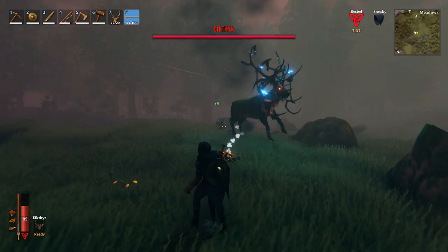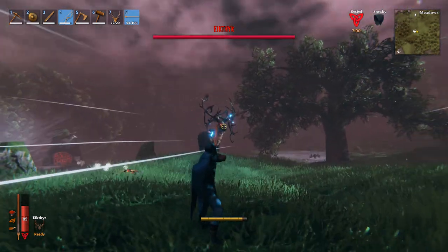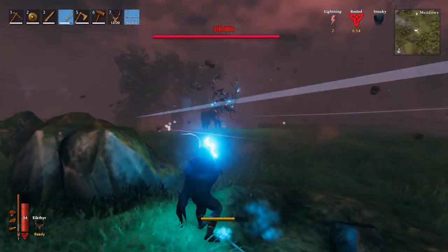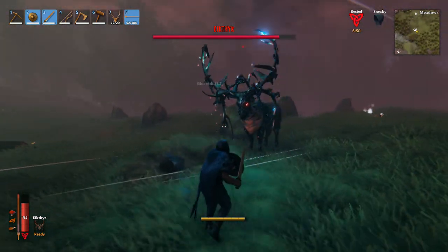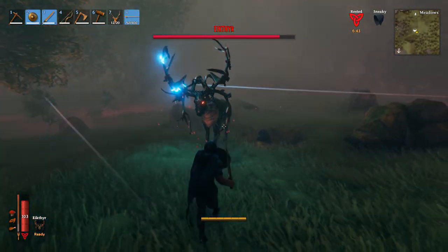Eikthyr doesn't deal a lot of damage. To make it easy, you can shoot him down from afar. This will already deal a fair amount of damage. By this time you will normally have a crude bow with you. I definitely recommend you get your hands on a sword with a shield so you can pretty much block all of the damage — he doesn't deal that much damage and you can simply block the lightning with your shield.